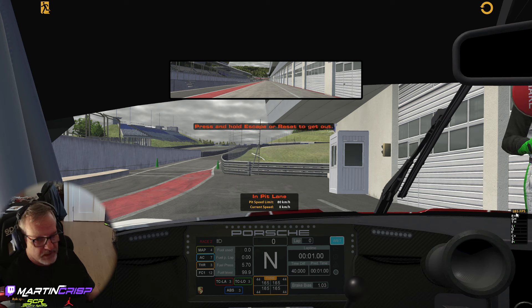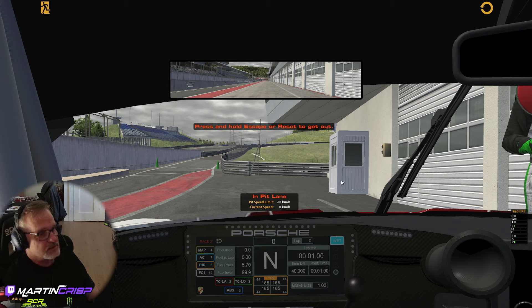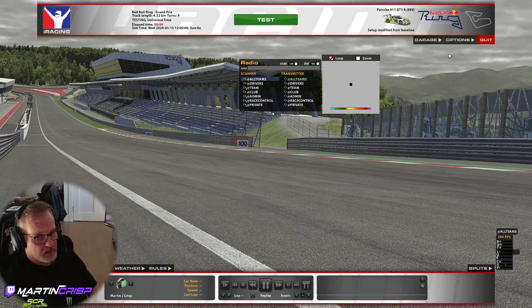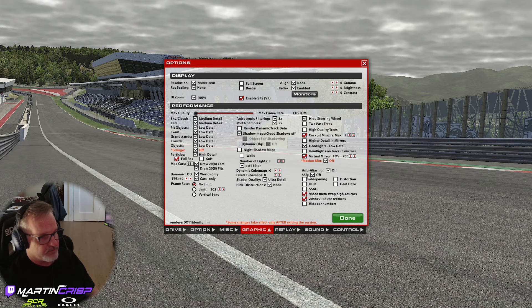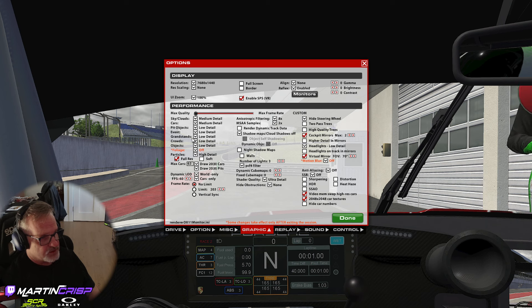I'm getting 280 frames per second — low 280s, pretty consistent in the pit here. Let's take a look at the graphics settings. I've got SSR off, shader quality set to ultra, and a few things turned to low. This is my normal setup, and I do not have the frame rate capped.